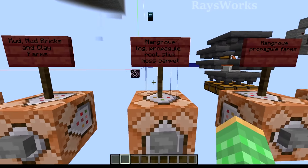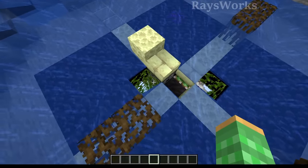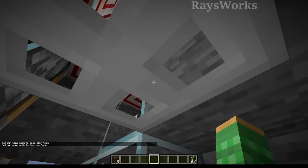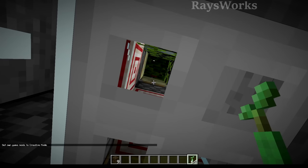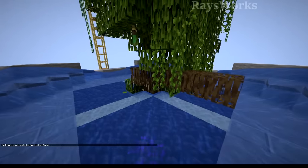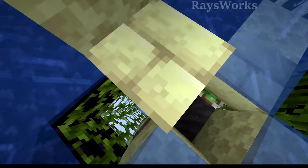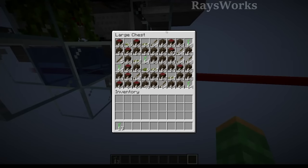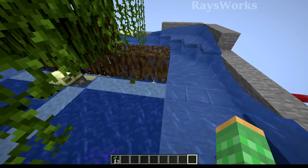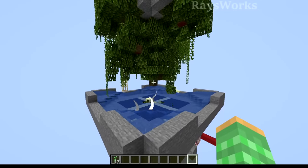Propagules are handy for our next farm — the automatic mangrove tree farm, very similar to my azalea one. The player sits inside this hole with propagules in hand, aims up at the stair on the edge, and holds down right click. Once the door opens, the player plants a propagule. The machine automatically bone mills it, moves all the roots upwards so they're no longer waterlogged, and then TNT destroys it. All the items get put down into three little holes, then into this chest. You also have the option to place in TNT dupers if you don't want to use tons of TNT.